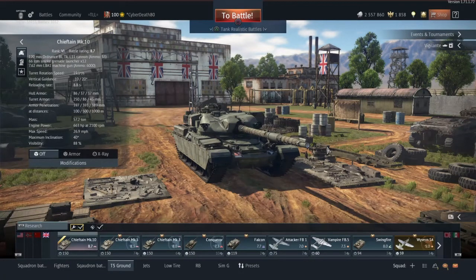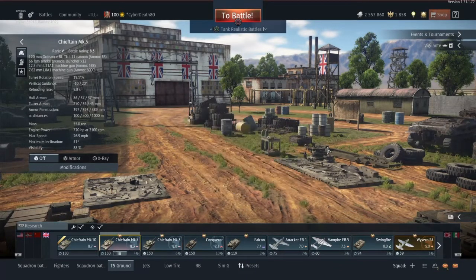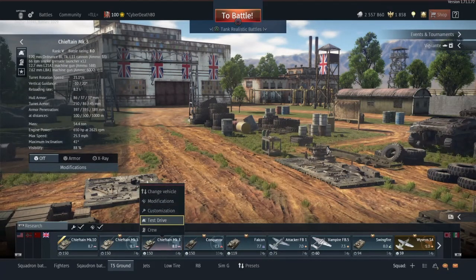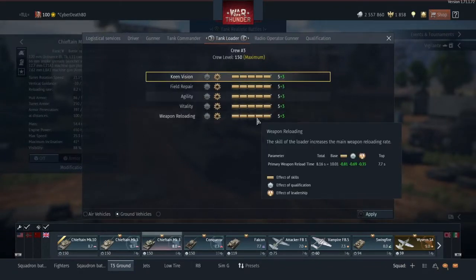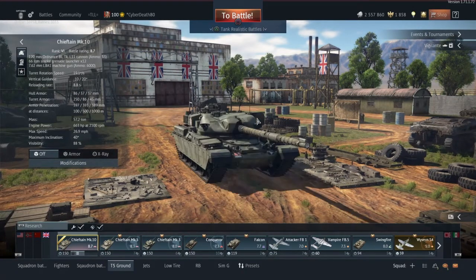To the tank itself, it is effectively a Chieftain Mark 5 slash Mark 3 — there is really no difference. If I switch to my Mark 3 you'll see the reload is 8.2, the Mark 10 is 8.8. If you can get this experted and then aced, the crew will give you a reload of 7.7 seconds, because it's all the same gun.